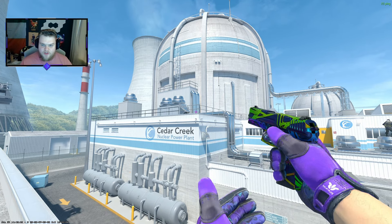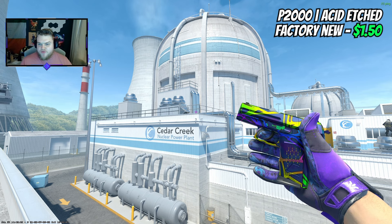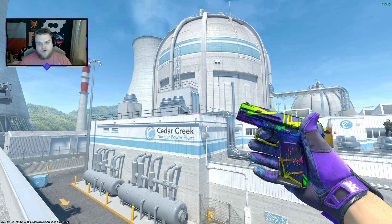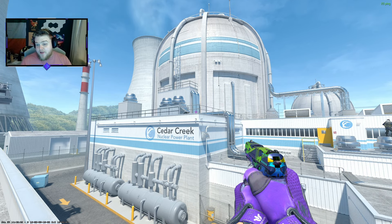One that's actually affordable and looks really good here is the P2000 Acid Edge. It's got a purple base with blue, yellow, orange, green — everything — all over it. And it's $1.50 in Factory New. So this is actually a really nice pickup for this loadout.